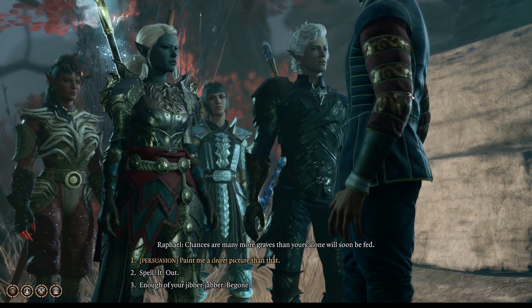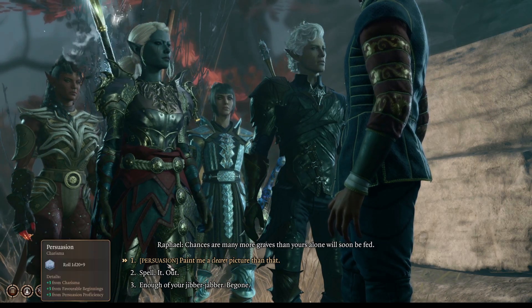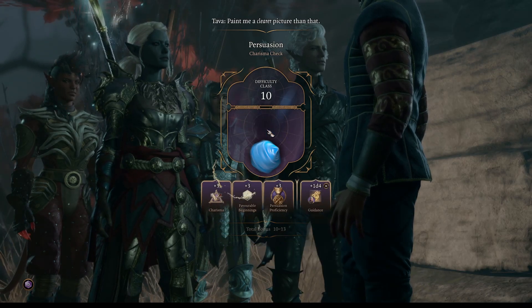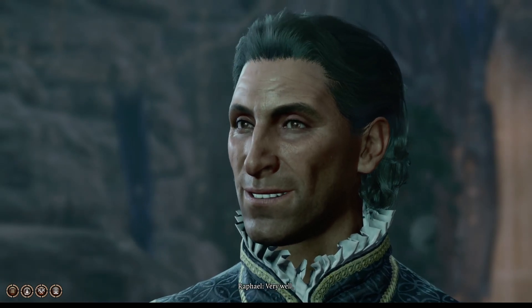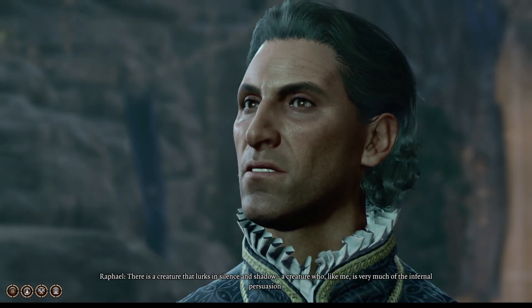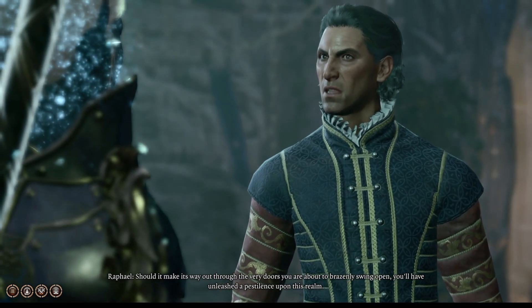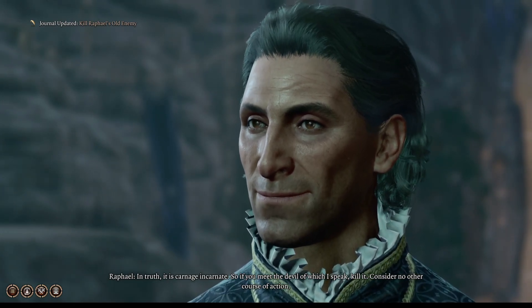Why does he care if mortals die? He trades in souls, right? Let's see if we can convince him to paint a clearer picture — rolled a 13, DC 10. He says: 'There is a creature that lurks in silence and shadow — a creature who, like me, is very much of the infernal persuasion. Should it make its way out through the very doors you are about to brazenly swing open, you'll have unleashed a pestilence upon this realm. In truth, it is carnage incarnate. If you meet the devil of which I speak, kill it — consider no other course of action.'